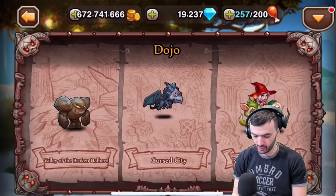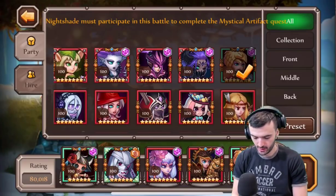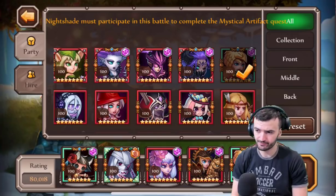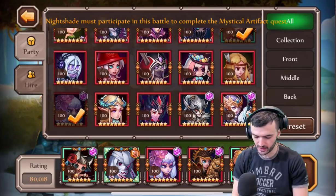Here's what we gotta do — we're gonna go into the hell hole. If you're struggling with this, you can try out this team, but you might not have these characters. So we're gonna switch it up. First of all, we need Nightshade.